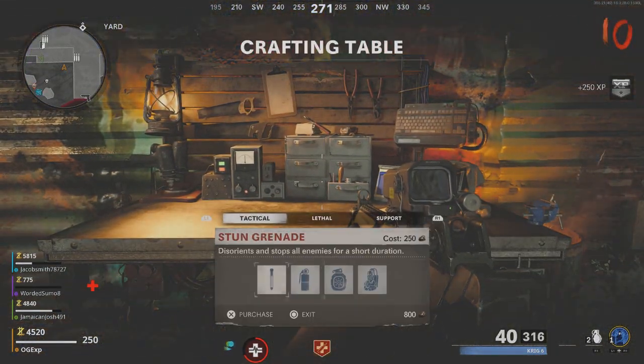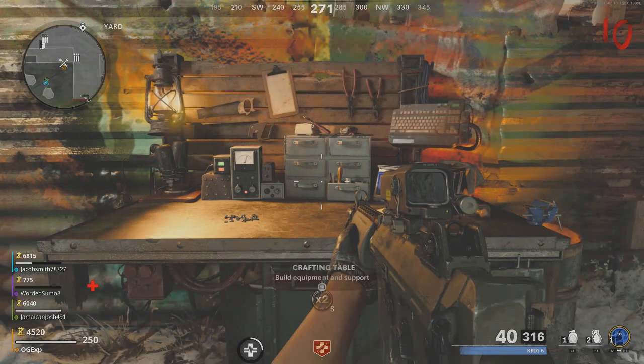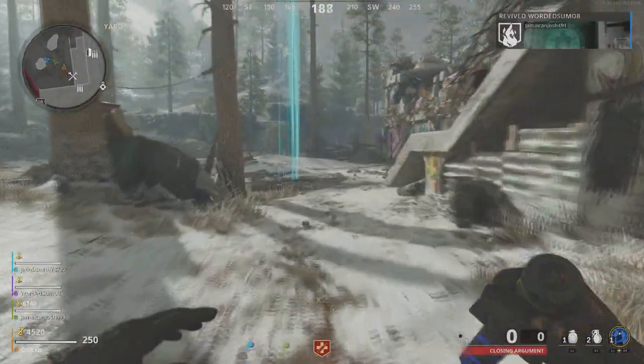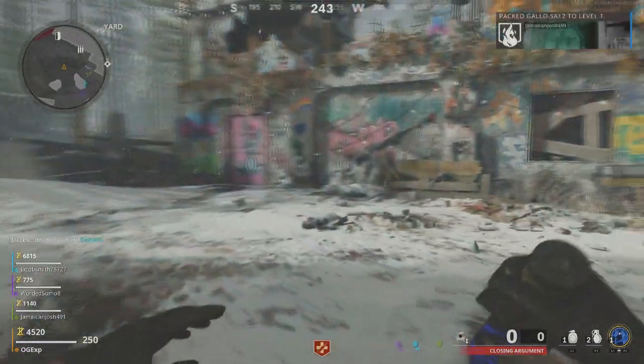Once you have the 500 green salvage, make your way over to the crafting table and buy yourself a decoy grenade. You're probably thinking a decoy grenade only lasts for five seconds — guess what, it doesn't anymore.